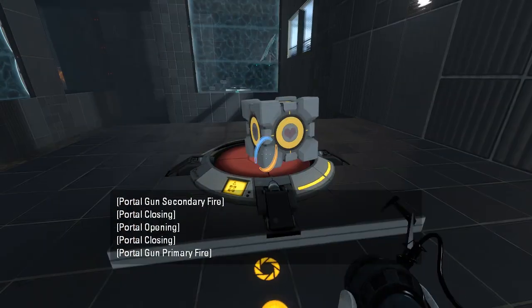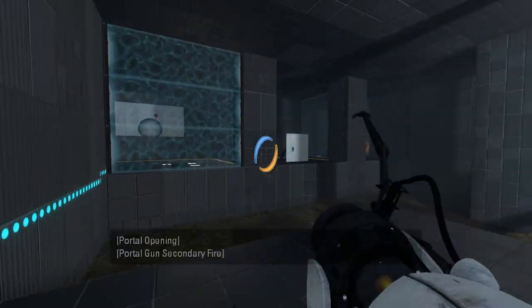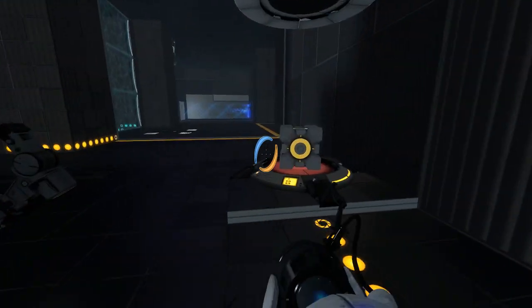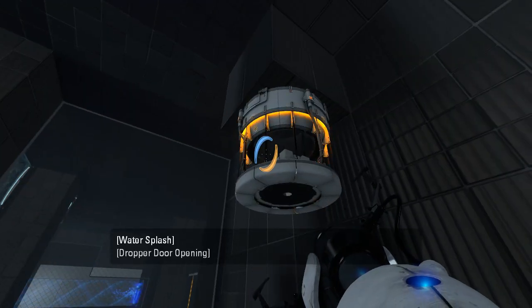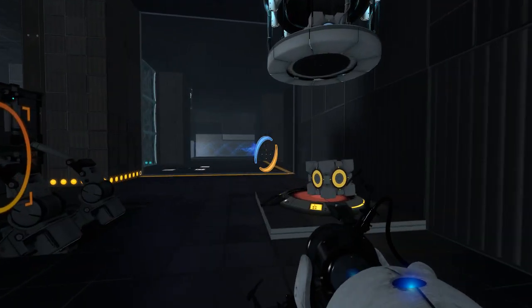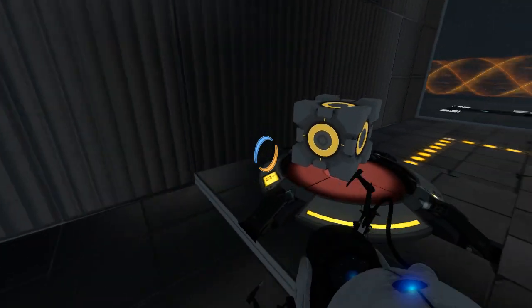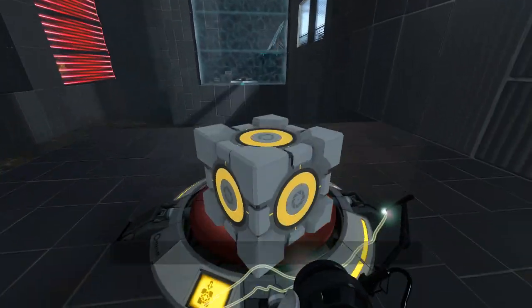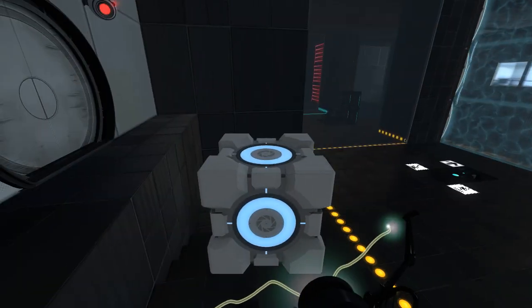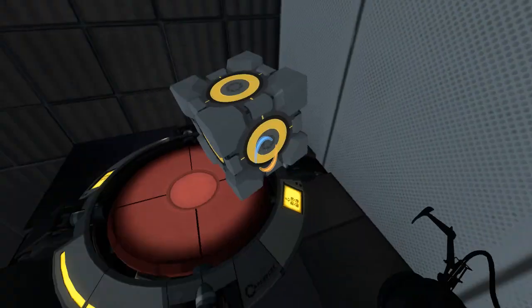There we go. Let's put this back over here for the time being. I just totally walked off where I needed to put this — there we go, right there. Let's think about this regular cube, because this guy prevents us from getting in here. It would seem as though we would want to respawn it, because it should auto-respawn. Yeah, it auto-respawns. So whenever we want to turn this off, we can just make this guy auto-respawn. That should work out nicely.